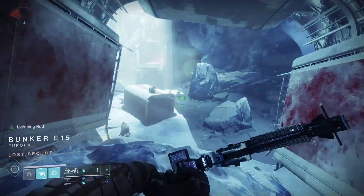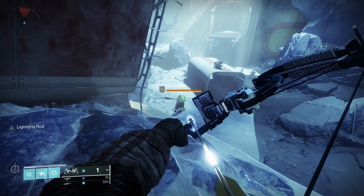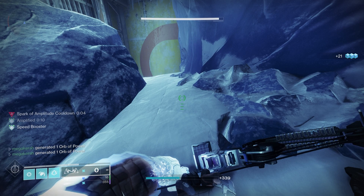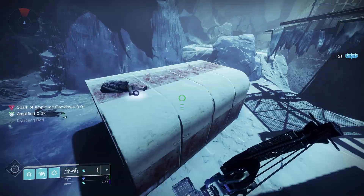To get Trinity Ghoul, it's a random world drop exotic found through exotic engrams — grinding nightfalls is really good for this. You can also get it from Xur, so check Xur each Friday to see if he's selling it. Be aware you need access to the Forsaken expansion to pick up that weapon.